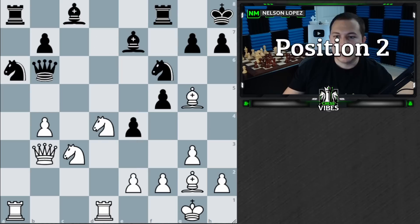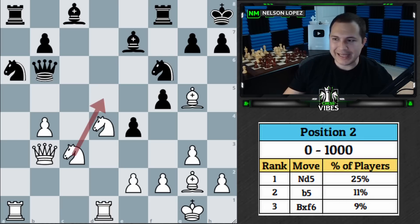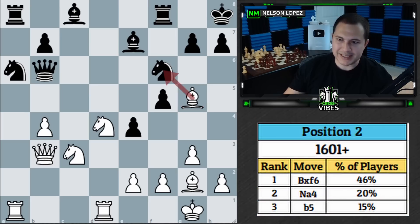Let's go to position number two. Here's position two — it's white to play. If you haven't already participated, go ahead and pause now and think through what move you'd play as white. In the zero-to-1000 category, top move was knight to d5, second was b5, third was bishop takes f6. From 1000 to 1600, top move was b5, second was bishop takes f6, third was knight to d5. Above 1600, top move was bishop takes f6, second was knight to a4, third was b5.